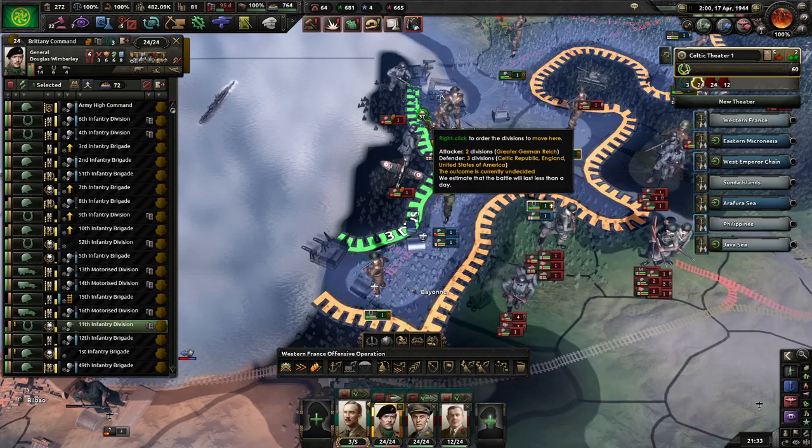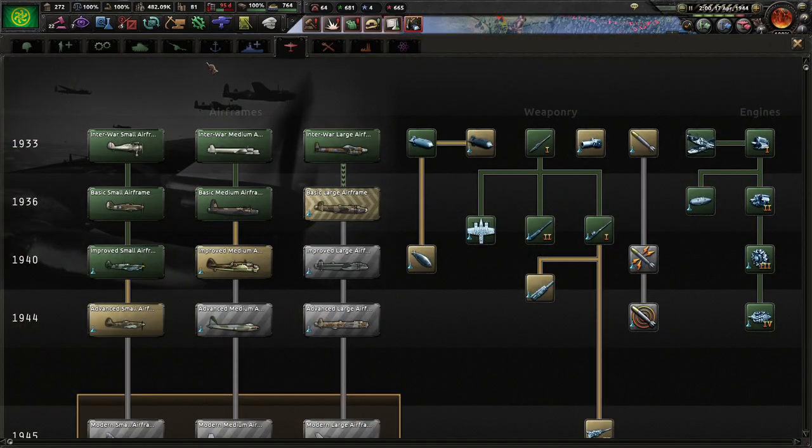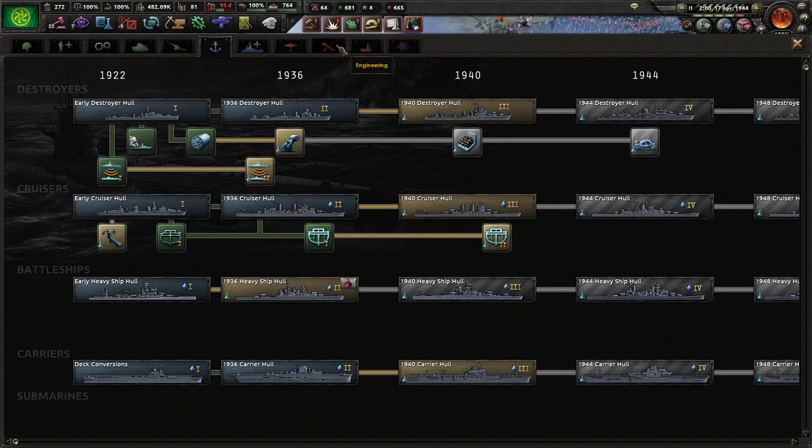They're trying to push out but it doesn't really matter because they are out of supply, which means they can't hold very well.